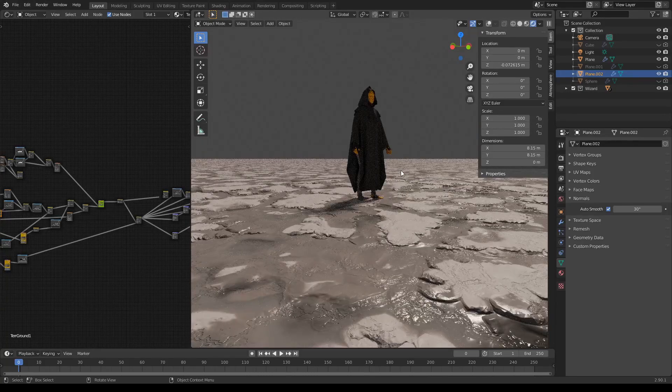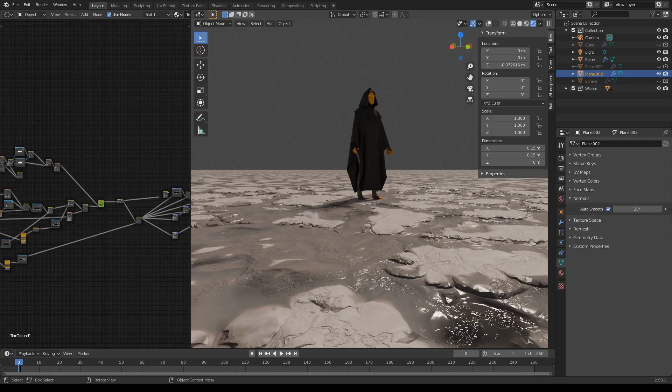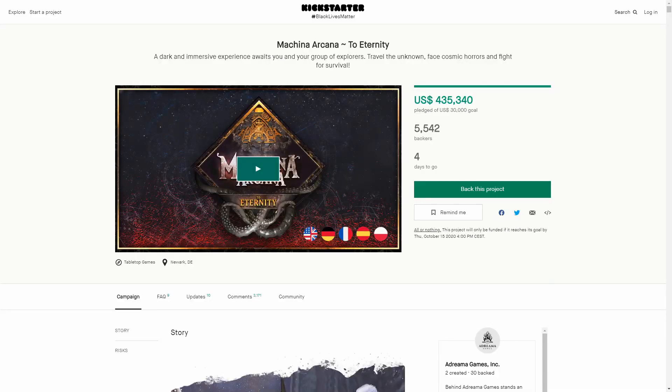The first project that Terrain Mixer was used for was a video for a Kickstarter campaign for a tabletop game, Akina Arcana. The great news is they managed to earn more than four hundred thousand dollars during their Kickstarter campaign. So if you want to play it you can still do it. It's a very interesting game and I just wanted to say that I couldn't be happier that our tool was used for the creation of the video — you can go there and check it.